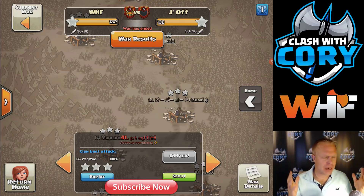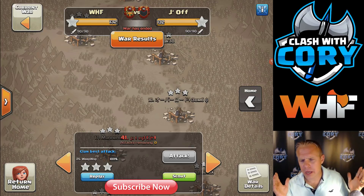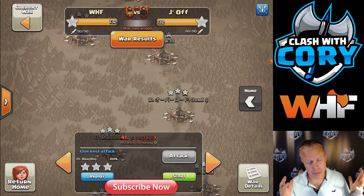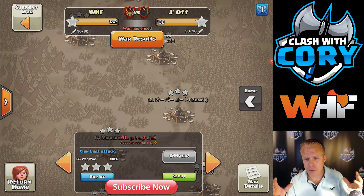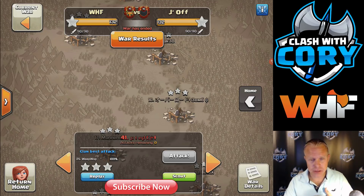This is going to be all about miners. Today we're asking the question: what's better, mass miner or queen walk miner? My answer is they're both equally good, but they are meant for different types of bases. If you can add a queen walk safely, if the base is good for it, I think it's the best way to go. But not all bases are fit for it, and that's what we're going to take a look at today.